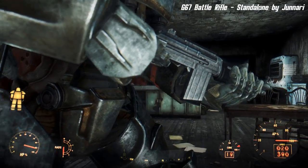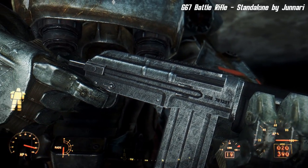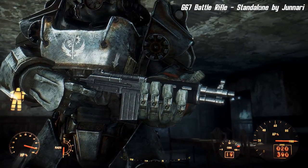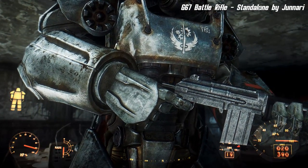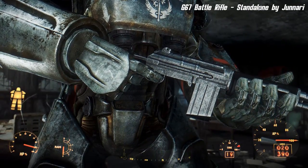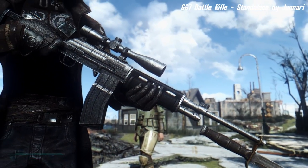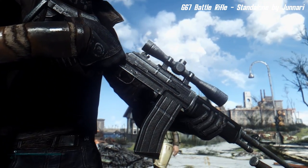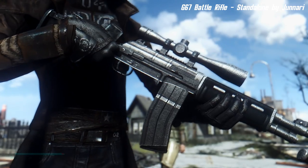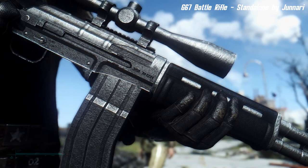The G67 Battle Rifle Standalone by Junry: the contents are completely standalone and do not replace any existing guns. The G67 can be bought from Cleo in Goodneighbor after reaching level 37, or obtained through console command. It has complete mod support, alternative wood furniture changeable at the workbench without additional installation, and an optional file that replaces combat rifles with the G67 model. I would read you the lore because it's very well put together, but I'll just give a brief synopsis.